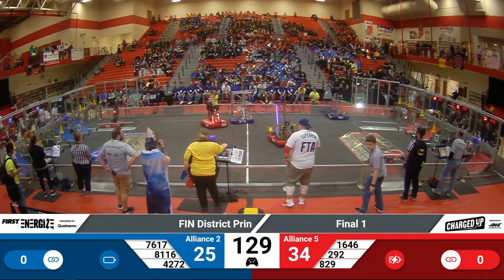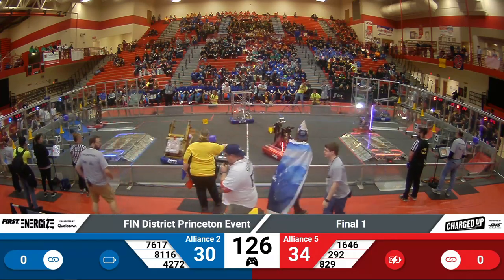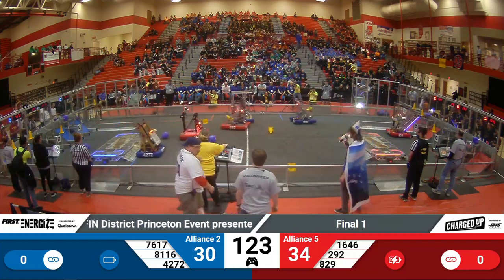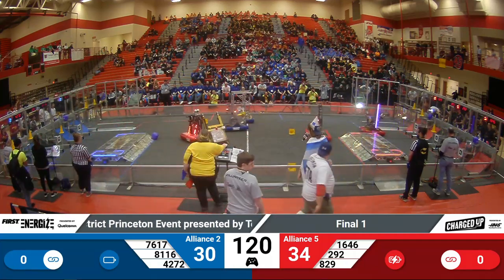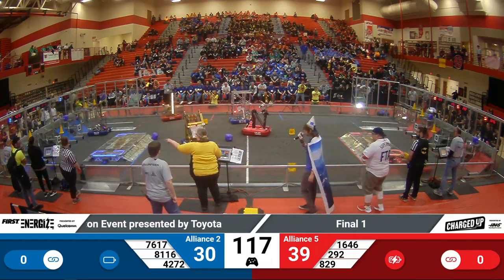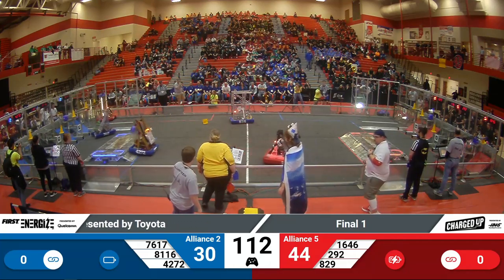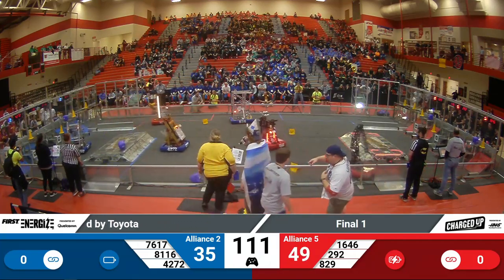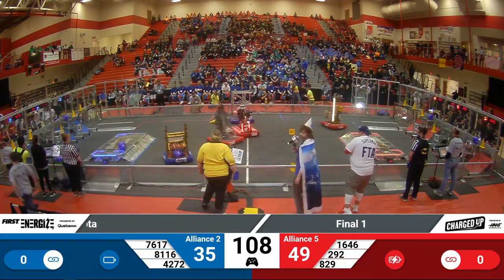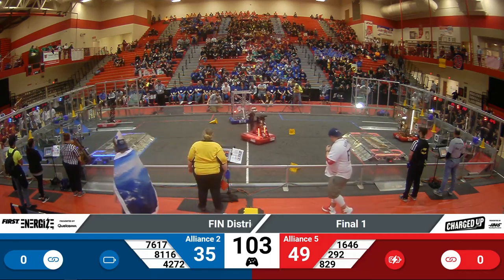Worts now making their way across the field. 81-16, typically in charge of defense, they're not moving this match, so Red Alliance will have to deal with that. 16-46 working on pushing game pieces around, preventing 42-72 from grabbing game pieces. 42-72 launching cubes into their zone, so they keep them away from their opponents. We have 49-2-35 in favor of your Red Alliance currently.